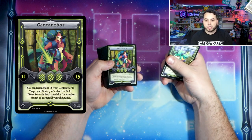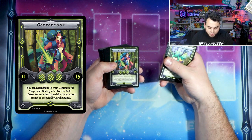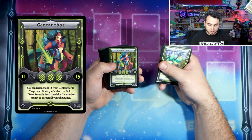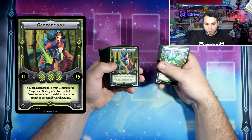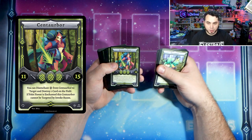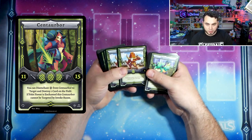Centarbor has the ability of disenchanting to destroy cards on the field — very, very powerful, being able to destroy anything on the field. And then if Foloi Forest is enchanted, he's not targetable by invoke runes. I think with this deck, getting Foloi Forest on the field is going to be very important because it pairs so well with everything and Centarbor.